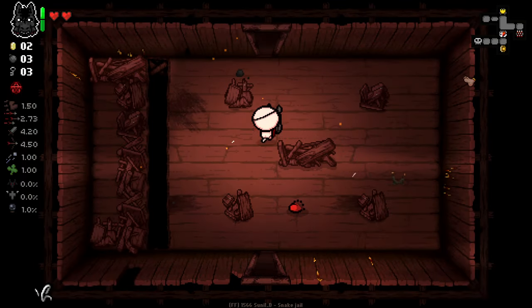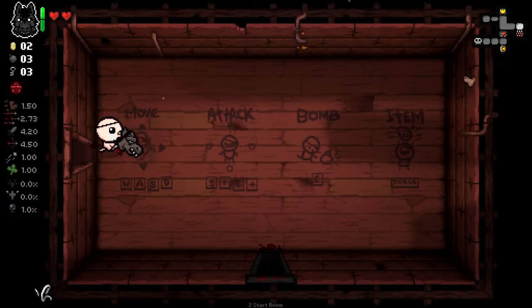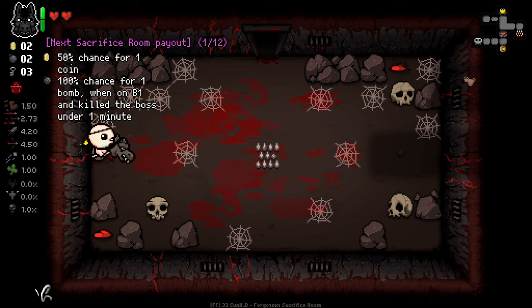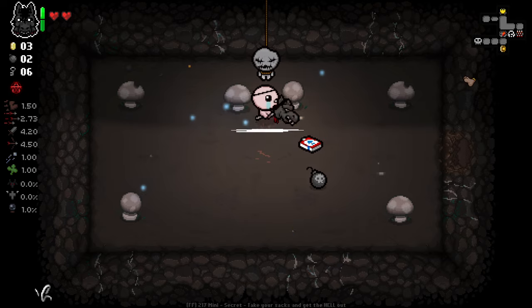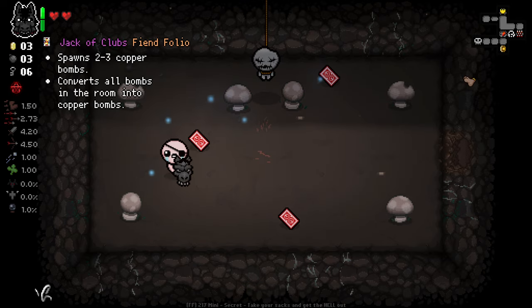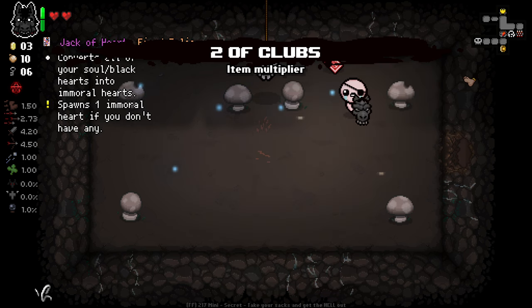Really hard decision indeed. Secret room — just going to quickly check where that could be. Very tough. Do get ourselves some extra stuff in here. Lovely. And we get a card pack. Copper Bombs — I don't really like Copper Bombs, but I'll take them. Doubles the number of bombs we have. That's nice.